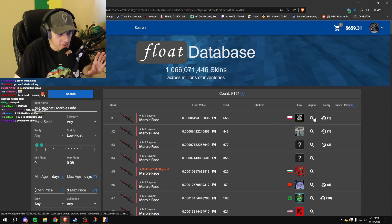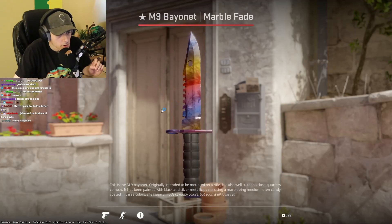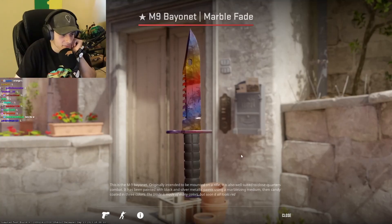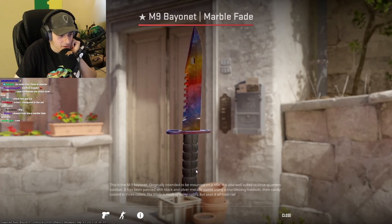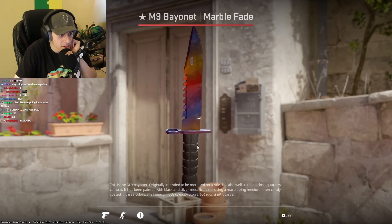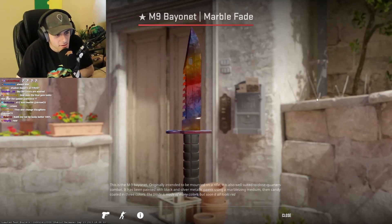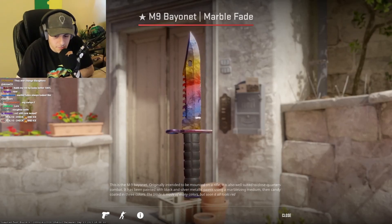Now, obviously for a couple of months I think they've struggled with having too much orange in the red portion of the Doppler... of the Marble Fade. So let's see what it's looking like now. This is not a Marble Fade — this is like a clown car where they just do a little spray paint on there. What the hell? That's wild. This looks like a car that needs a paint job, so you just get some spray cans and start spray painting random nonsense on there.